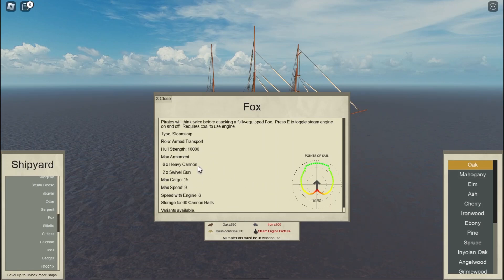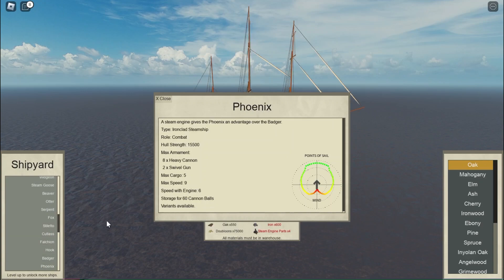As you can see, the Fox no longer has its mortar. And if we go to the Phoenix, it's the same story here.